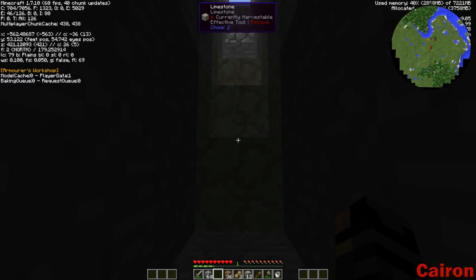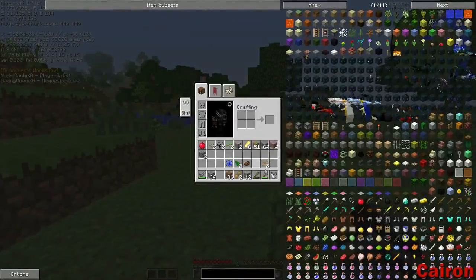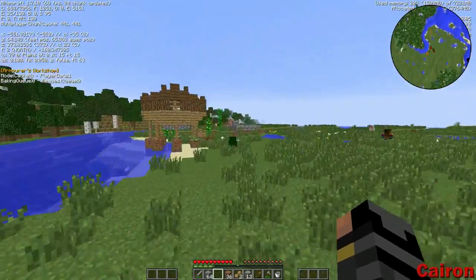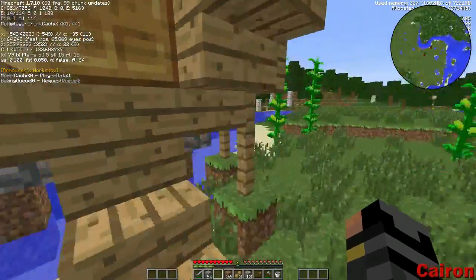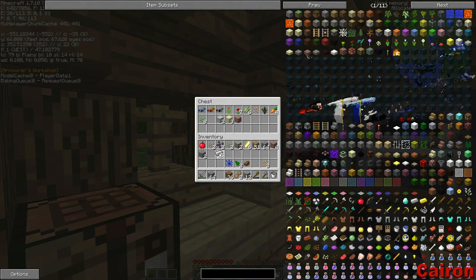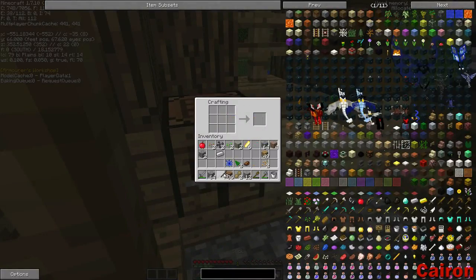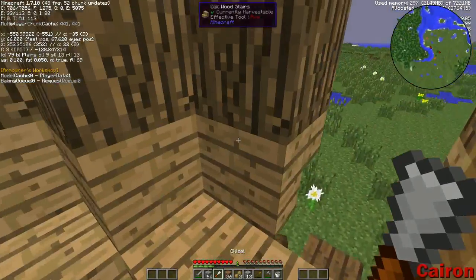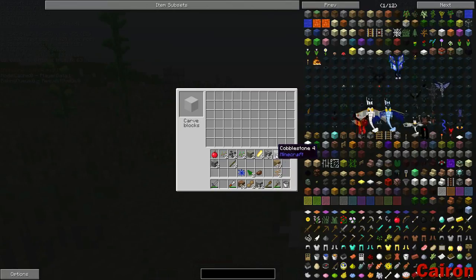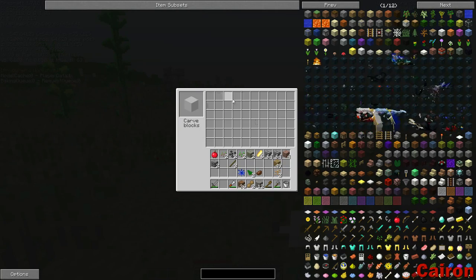We can kind of continue the floor plan of our building. Head back on up here. Hopefully my chisel's in here and I didn't lose it when I died. Lost it when I died — that irritates me. Oh well — new chisel. So we're going to do the detailed cobblestone, I believe.